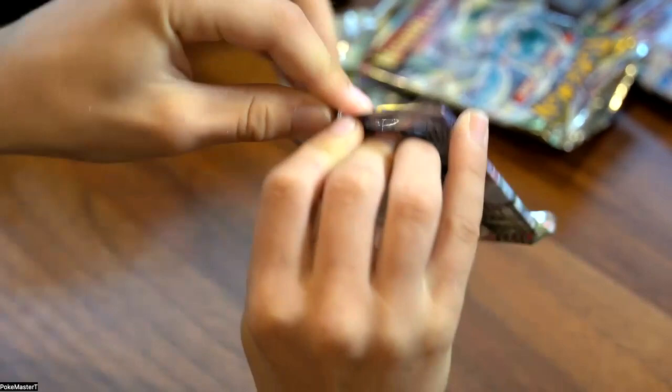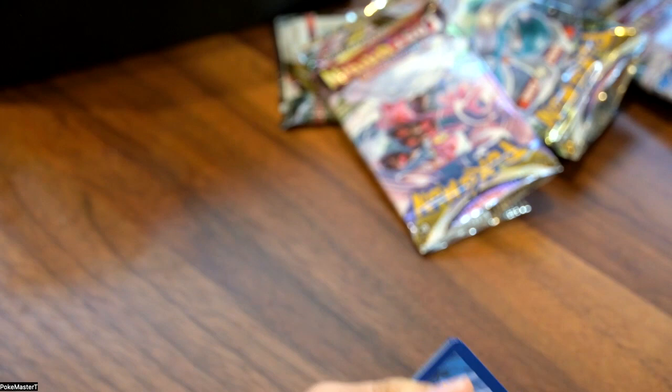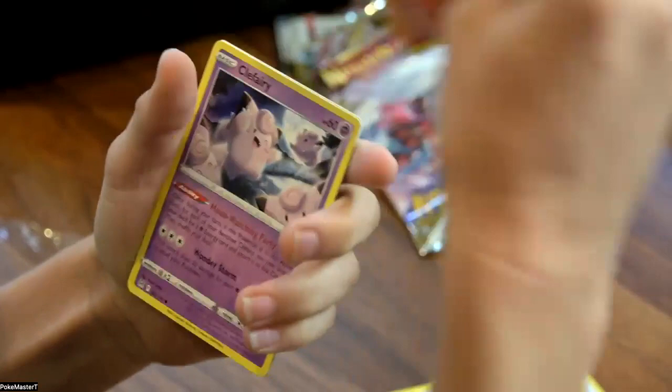Fourth pack. It's a green and white code card. Fire Energy. Colress's Experiment. Komala. Toolbox. Oddish. Hisuian Growlithe. Lickitung. Slugma. Clefairy. Reverse Greedent into a regular Comfey.